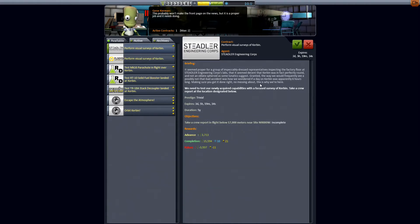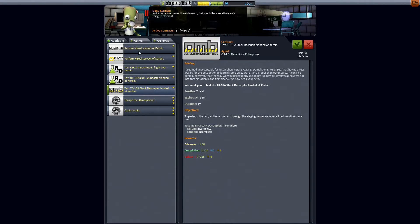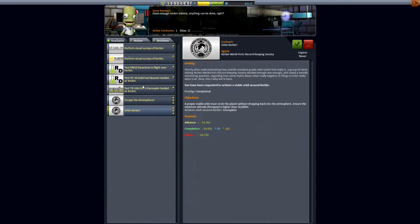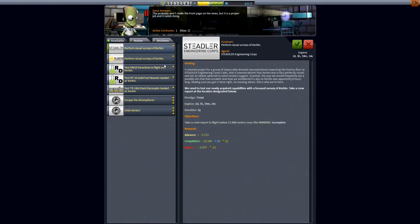Making sure you get it done right, no messing about, this is why we're here. So that has a three-day expiration date. Take a crew report in flight below 17,000 meters near this specific site. I don't know how to find sites yet. Maybe it automatically shows me when I accept it. I'm thinking that the missions actually update over time, so after six hours this one will not be here anymore. Whereas this duration would be how long I have to complete it once I accept it.